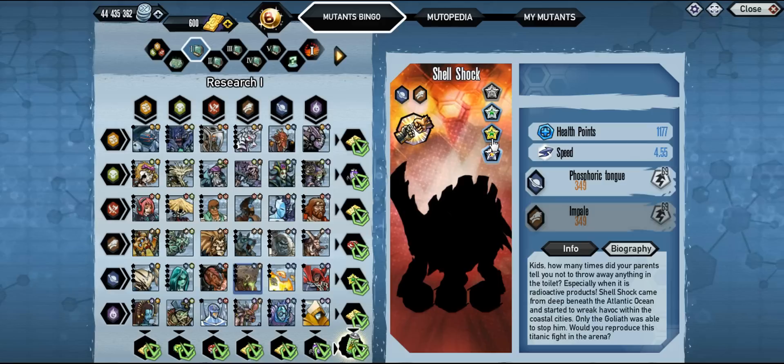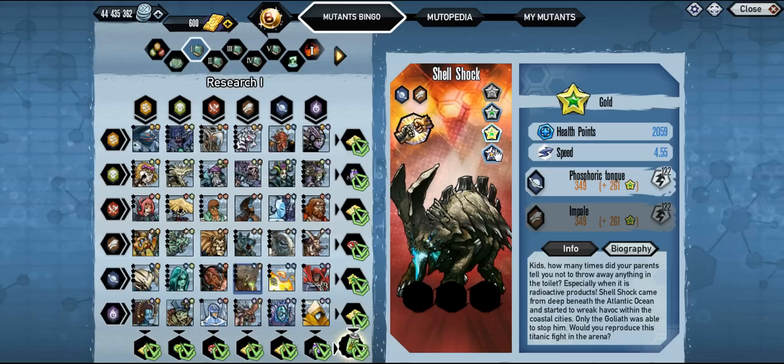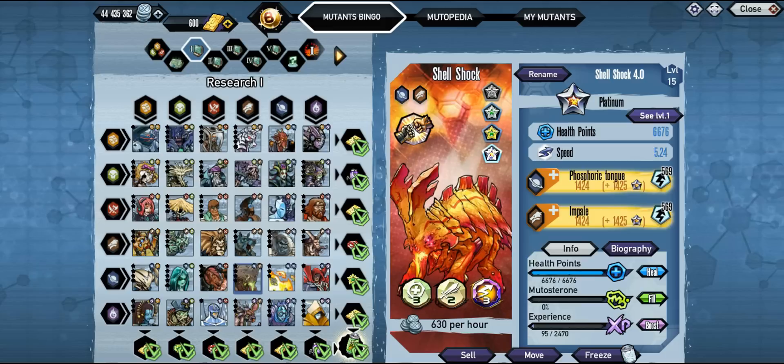It's 4.55 speed and then with the speed orb we get it up to five. It's just really good in PvP — attack and defense, whatever you want to use it in. I use it for attack personally. Pretty good mutant overall. Let me know what you think; I will be going for more platinums so stay tuned for that. Thank you guys for watching, hope you enjoyed, and we'll talk to you guys later.